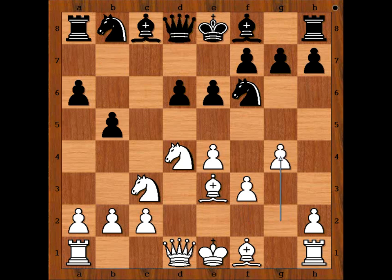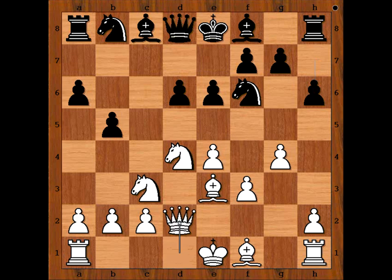b5, g4, black to move. Lagrave played h6. This is the most played move in this position. This move was played by players like Anand, Kramnik and Kasparov, to name a few. Queen to d2, preparing to castle queenside.